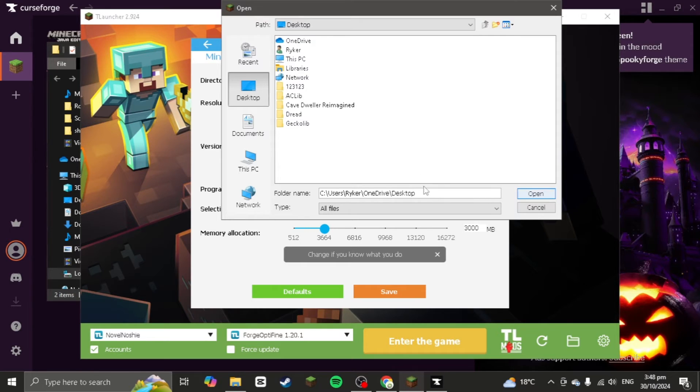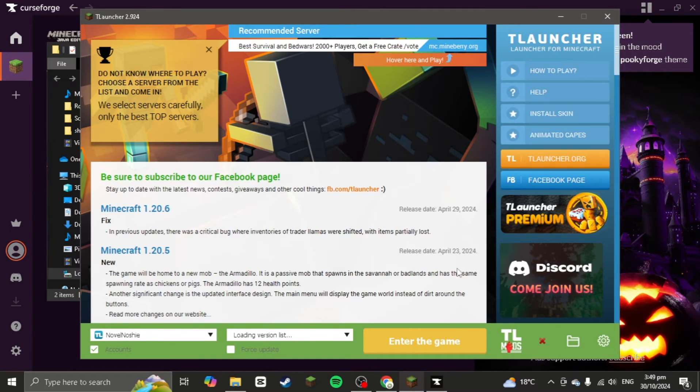Go to Desktop and create a new folder. Name it 'Cave Dweller Reimagined' — the same name as the mod. Then create another folder inside and name it 'Gecko Lib.' Once you have both folders created, go ahead and save. These are the two main folders you need.